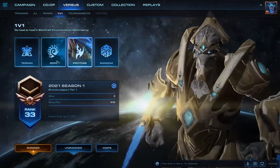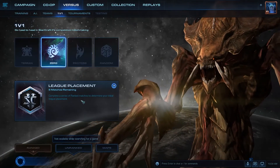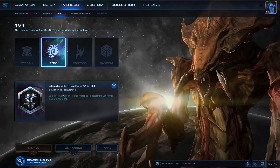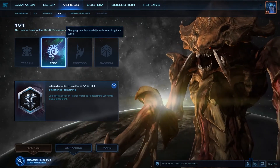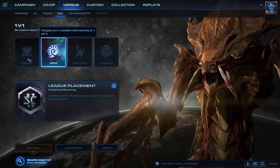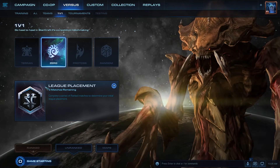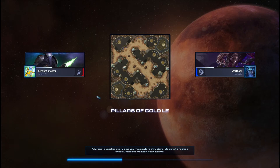I'm mainly a Protoss player. Alright, let's do it. As you know, there are three races in this game — Protoss, Terran, and Zerg. Terran is the humans. Protoss is the aliens. And Zerg are the creatures. Each one has their different abilities and commands. And the most crazy one is Zerg — the Storm of Creatures.